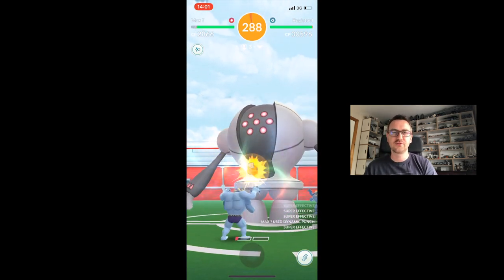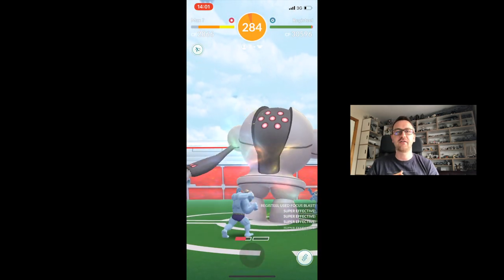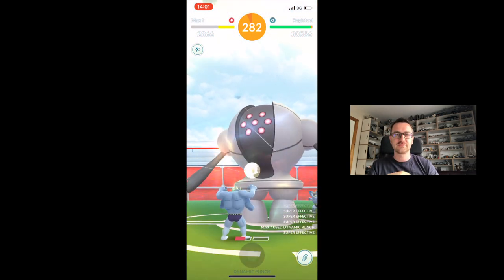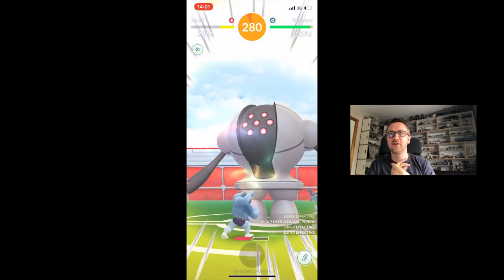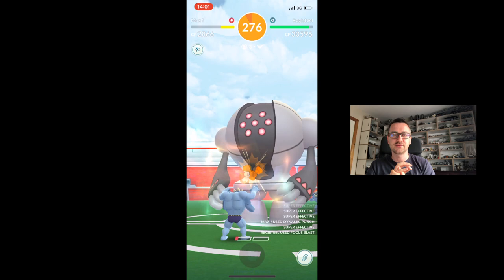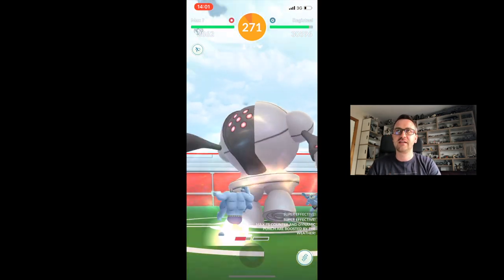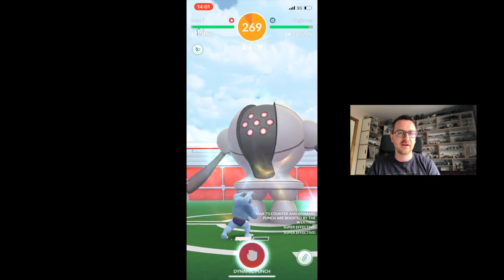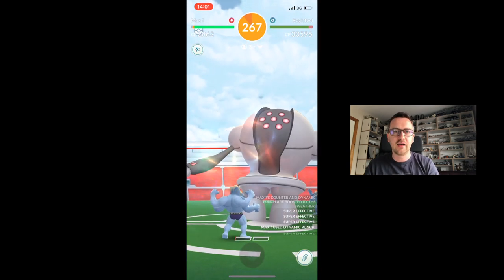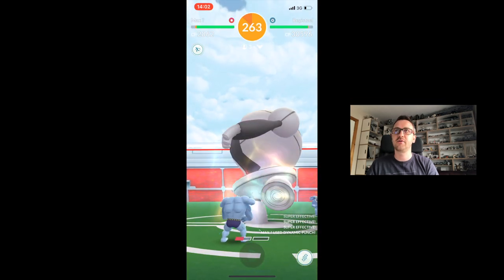I jumped in with my six Machamps, two of them with 14 attack, the others with 15. Some others jumped in with Hariyama as well. All my Machamps had Counter and Dynamic Punch. Reggie Steel had Focus Blast as well, which was doing a fair bit of damage — two uses of that move was causing our Machamps to faint. So we really needed to see how well we could do and how many Machamps we'd need to heal once they fainted.